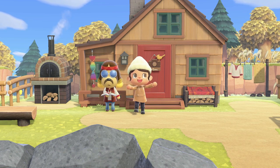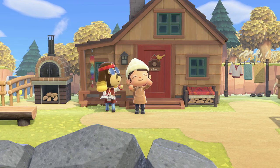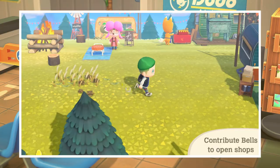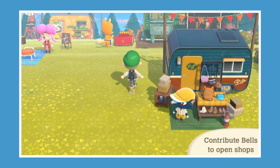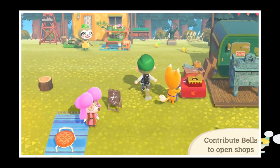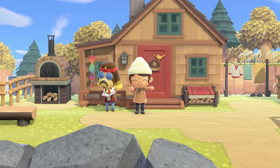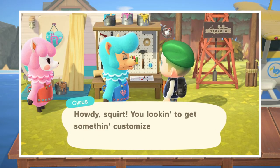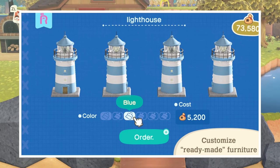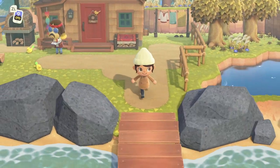We'll be seeing the following NPCs: Shampoodle, which is Harriet's hair salon; Sahara, of course we're familiar with her, where she'll bring us really awesome rugs, wallpapers, and flooring; and Kicks with his shoes, bags, and socks. Red with paintings and sculptures — obviously be wary of the fake ones. Leif with bushes, crops, pumpkin starts, and flowers. And then Re-Tail with Reese and Cyrus, their customization shop, which will allow you to customize items redeemable through Nook Miles. This open marketplace will be accessible behind the cute little clothesline on Harv's Island after the update.